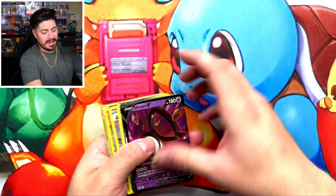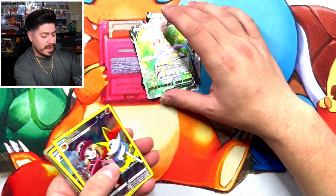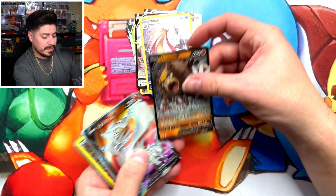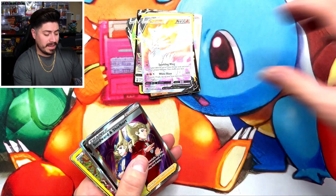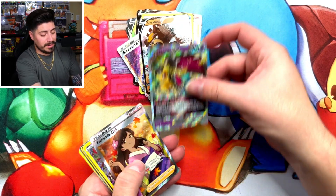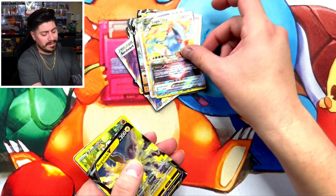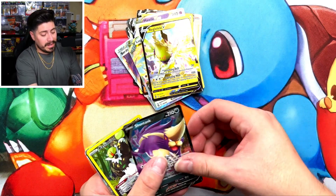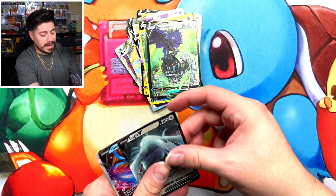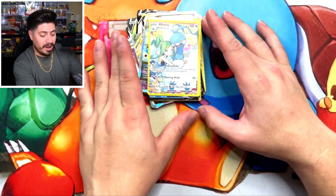We got a pretty fat stack of hits today. We got the Unknown V, the Worker in a Rainbow, Lugia, Blaziken, Magnezone V, Braviary, Magnezone V again, Milotic, Ursaluna, Reshiram V, Swordward, Shielbert, Ursaluna, Malamar V-Star, Fursuit Girl, Smurgle, Lugia V-Star, Regileleki, Skunk Tank, Pasta Man, Crow Knight, Lugia V again, Omastar, Unknown, and Altaria.